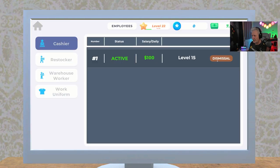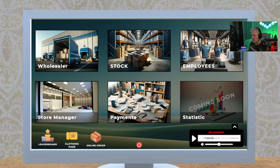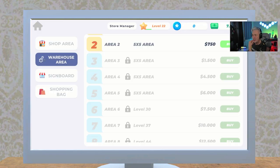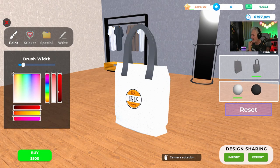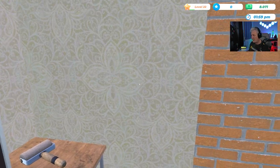Next thing on the list is getting a warehouse worker — we have to hit level 25. I don't think we need to do anything with the warehouse right now — we'll push that when it needs to be pushed. We have enough room for everything. I love the shopping bag section where you can create your own branding — I was able to put the channel logo on the bag very easily.